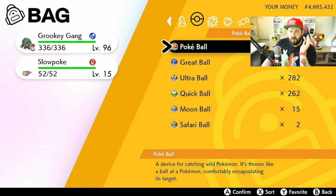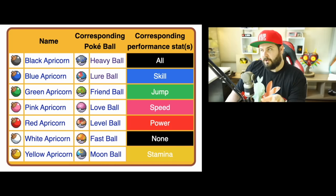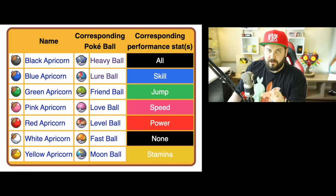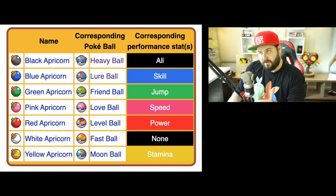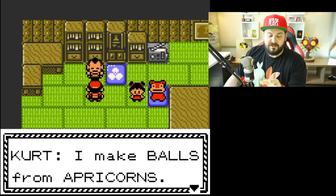There are a whole bunch of balls you can get from the Cram-o-matic: regular Poke, Great, and Ultra Balls; special balls like Quick Balls, Repeat Balls, and Luxury Balls; and also the apricorn balls — also called Kurt balls or Johto balls. I'll be referring to them as apricorn balls for this video.